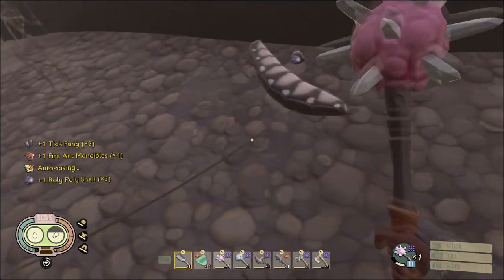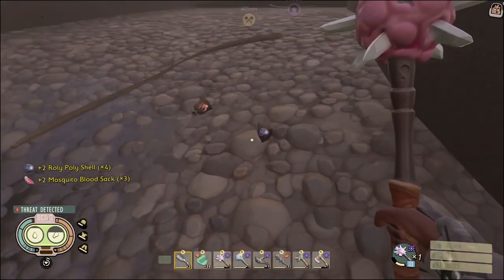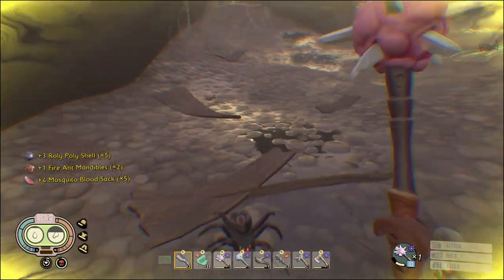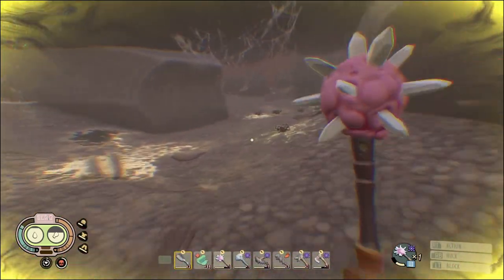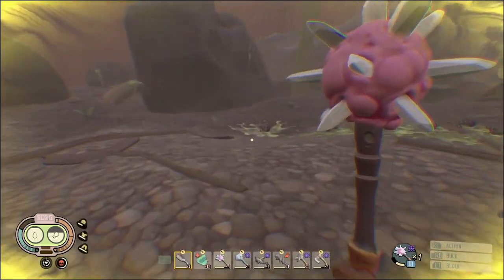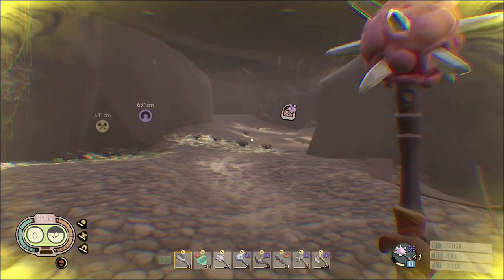More tick fangs, fire ant mandibles, more roly-poly shells, and you can get black ox beetle horns with these as well. I just got like five blood sacks which is really good — that's a lot of healing. Black ox horns are what I'm really going for when I'm opening these sacks.